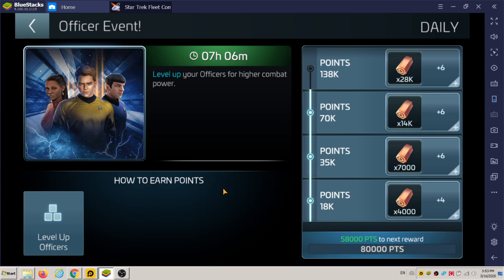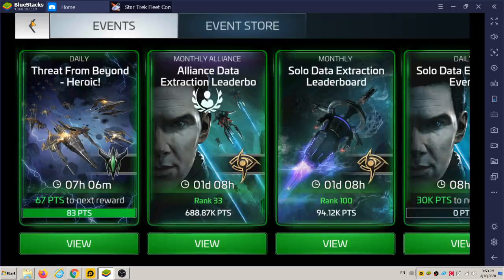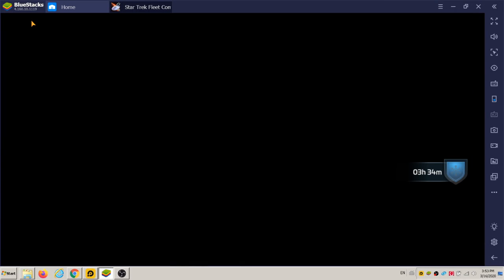And this one, you get Interceptor. So I only need 58,000 points, and I just opened up a recruit token. There were some days where I spent almost 5,000 recruit tokens and couldn't get one officer to unlock for promotion and leveling.